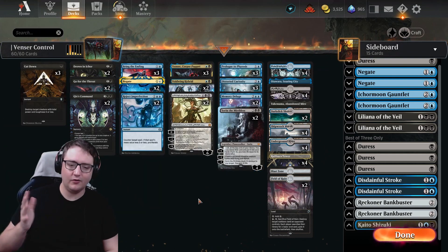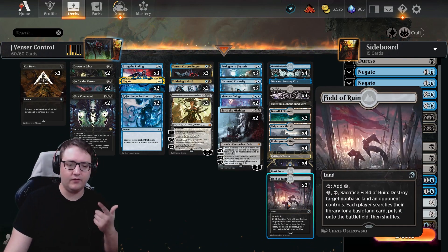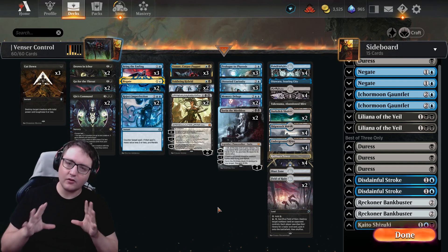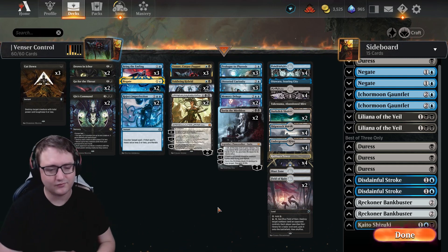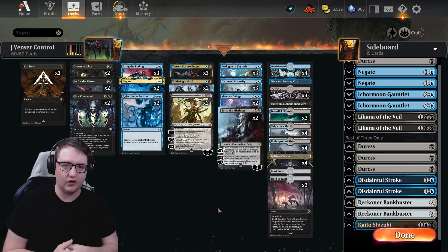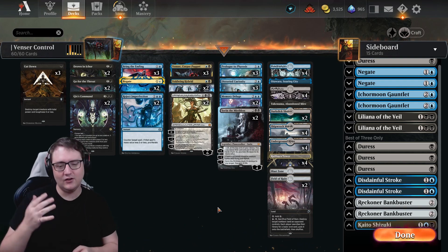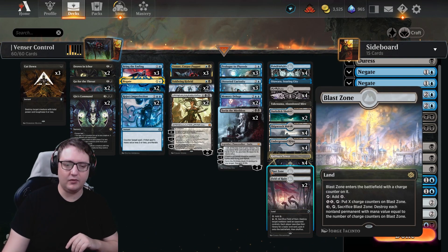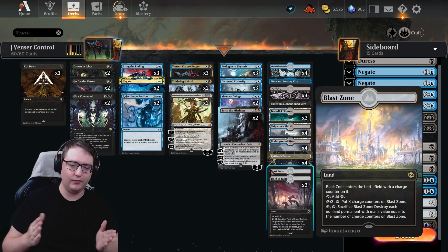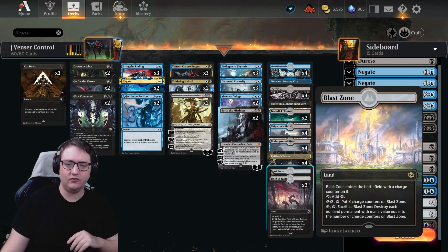For the land base, we're a control deck wanting to disrupt things, so there are some special inclusions. Field of Ruin lets you target those triple-colored decks — they probably don't have any basics, so you remove them down to a land, disrupt their potential draws, and mess up their color combinations. And Blast Zone lets us stack up charge counters and sacrifice it to blow up anything equal to the number of charge counters — another great board-clear advantage for us.